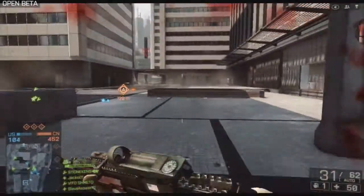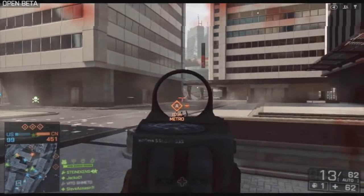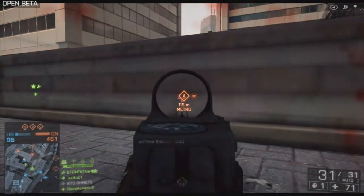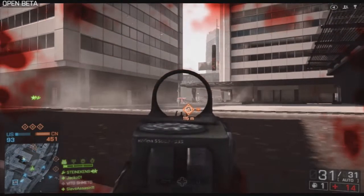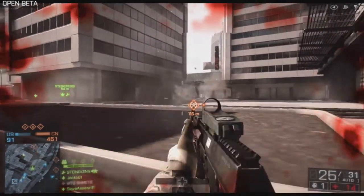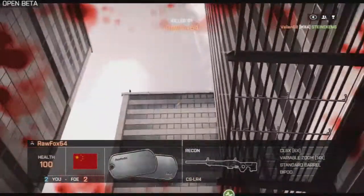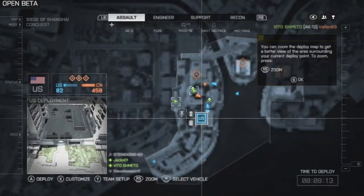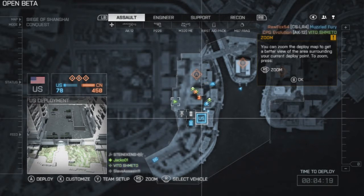Why doesn't my team get any vehicles? Am I on the side that gets nothing? He's waiting for me with his RPG. We're going to risk it — okay, no more risking it, because there are snipers all over the rooftops. We have no vehicles on my team and I can't even get into any of them.